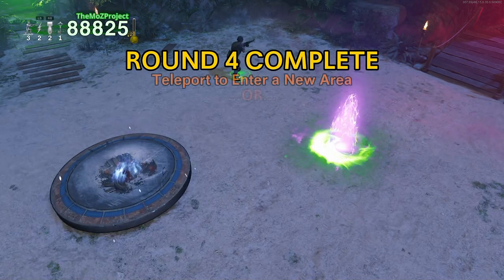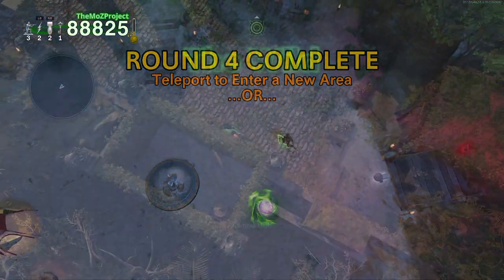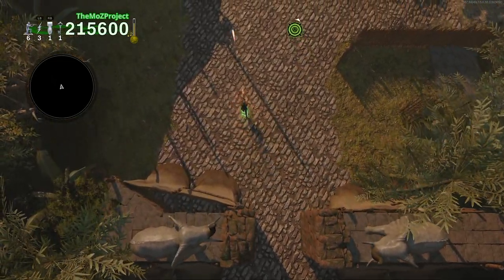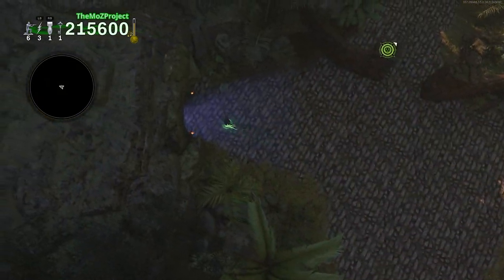All four deadly dungeons can be accessed in the wild area that appears after completing round four. The first one, Crypts of Chamorro, is located towards the beginning of the wild, a little bit past the first set of ground spikes.